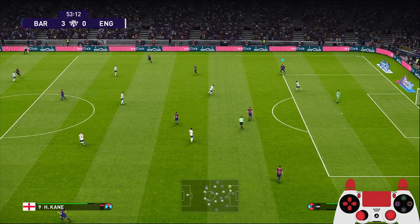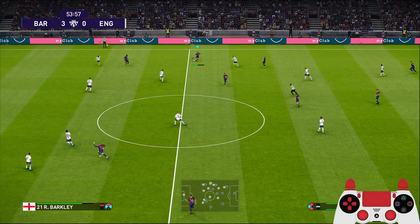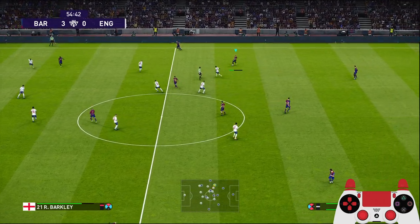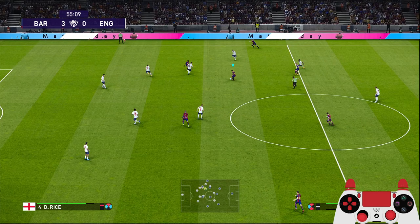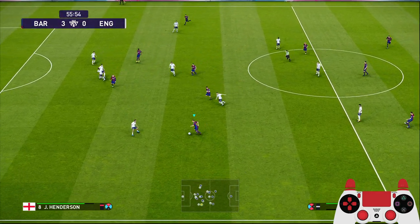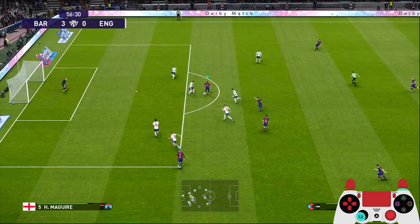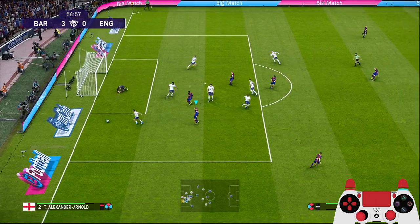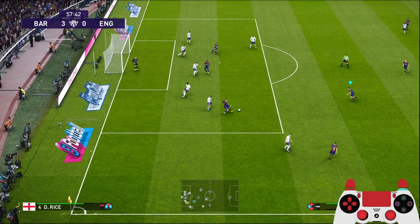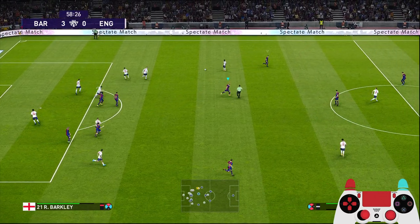Just let them come and press us, give some space to players in the middle. Pedri to Jordi Alba, back to Pedri, Dembele — good shot! Look at that build-up, just passing the ball around — back to Griezmann and Pedri to Dembele, couldn't quite get through unfortunately.